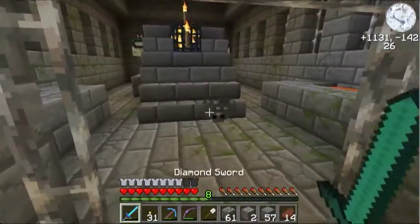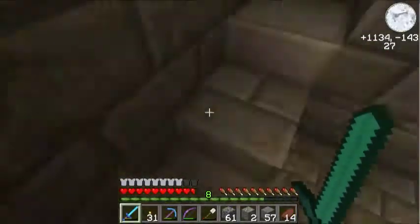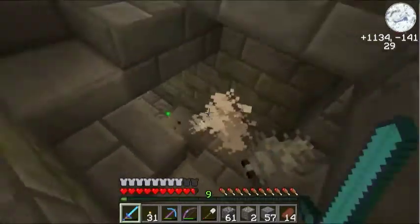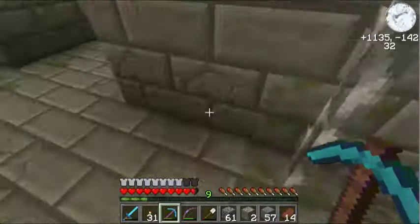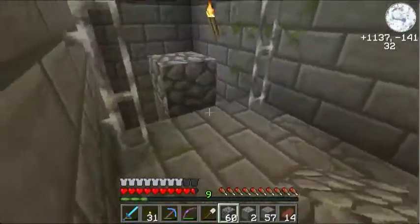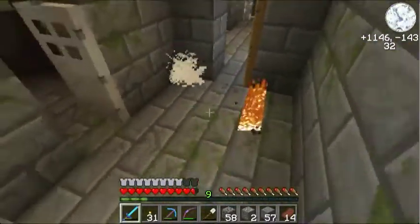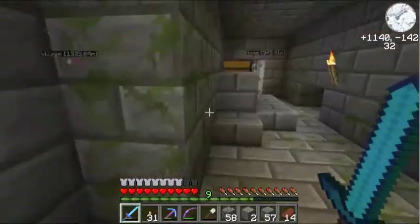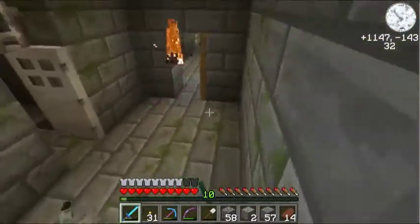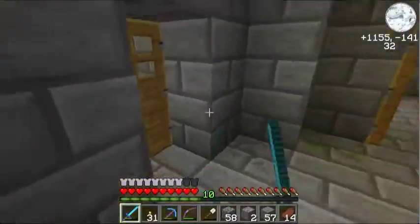This is what I do not want to have happen. I gotta get myself out of here. This is not good. We're blocking that off. I gotta find my way out of here, and there's a bunch of creepers over here. We have not explored this area yet.